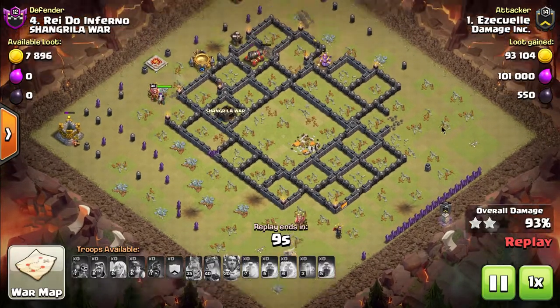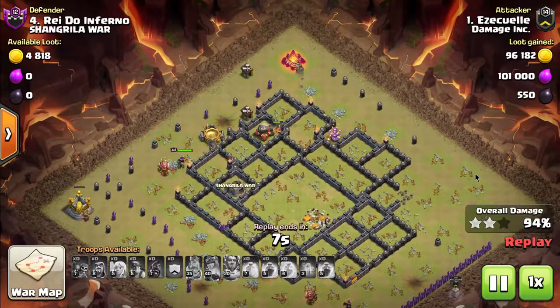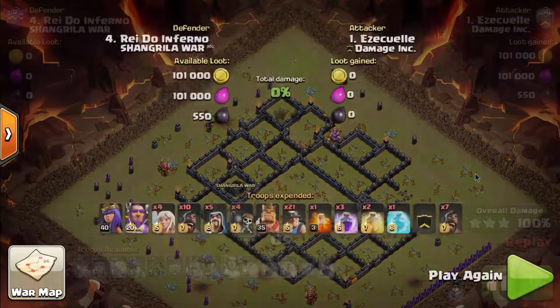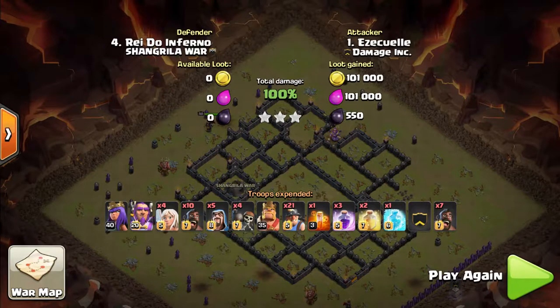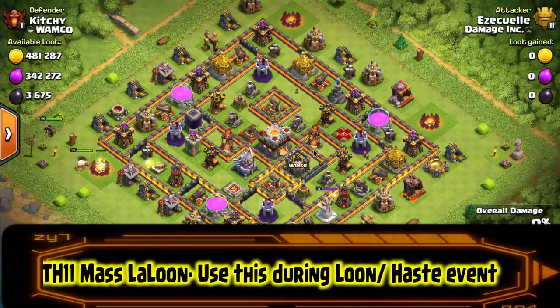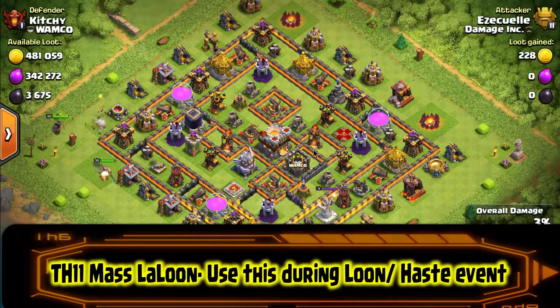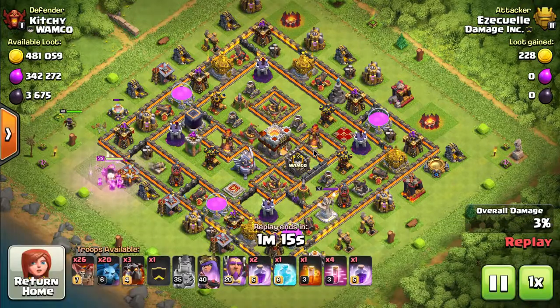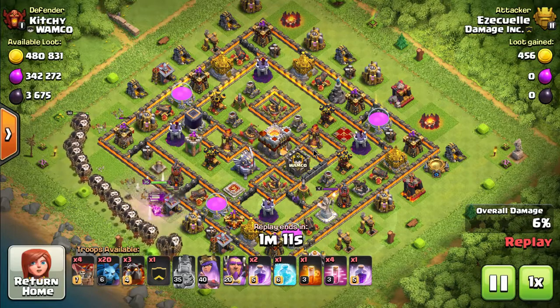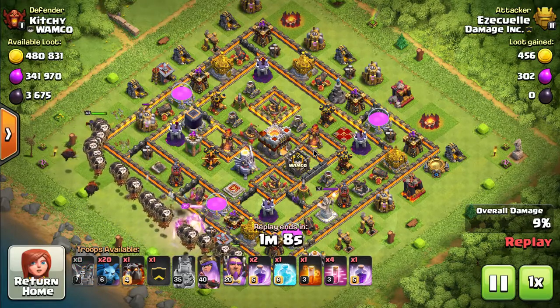That was the number four player and it looks like the base may have been fairly new because they still have that row of walls. If you're a Town Hall 11 you've probably been playing for three or four years, and after all that time, that's how you're going to represent yourself — with a big row of walls still being worked on on your war base, which might have just been their farm base.